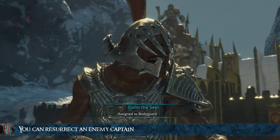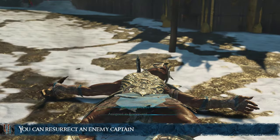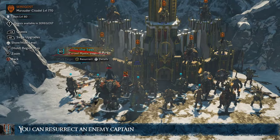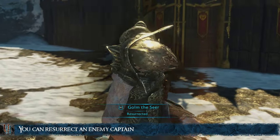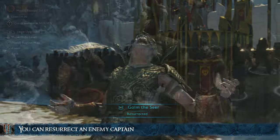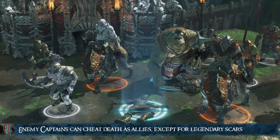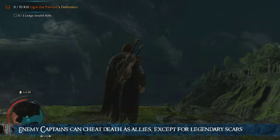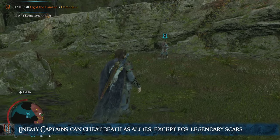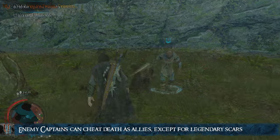You can use HPE to resurrect enemy captains, as long as they were not beheaded. After assigning a dead enemy as your bodyguard, you are given the option to raise him. Alternatively, if the dead captain you are using HPE on is cheating death, you will do so as an ally, unless he comes back as a legendary scar.